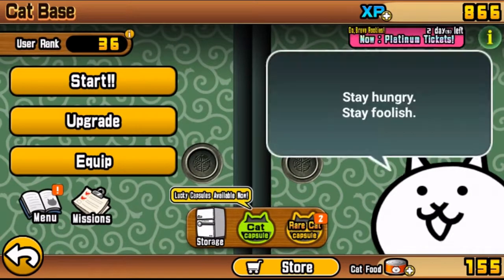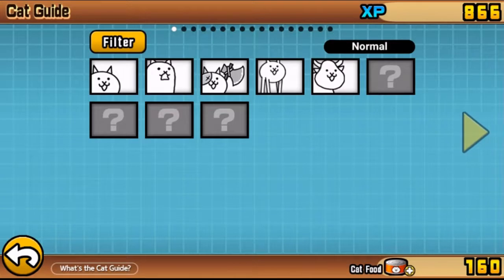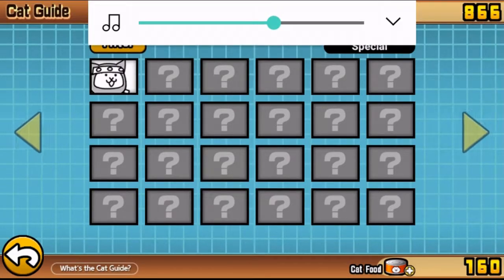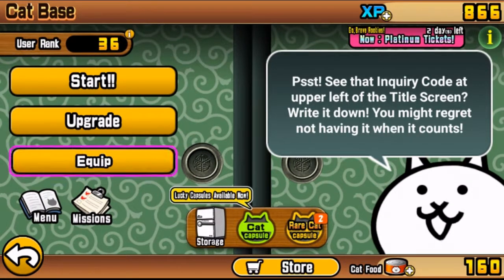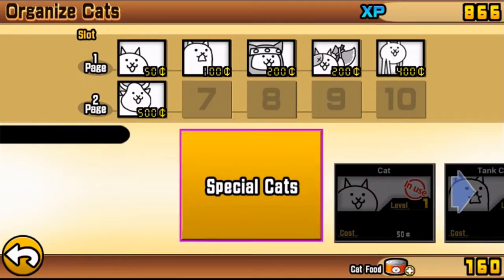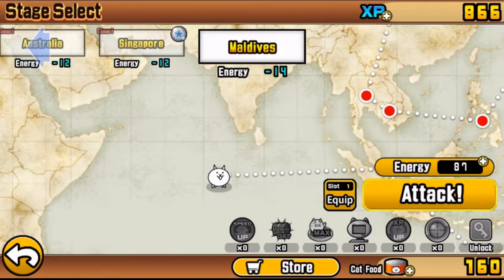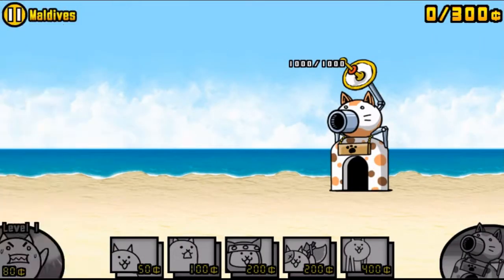Going to go grab cat food for unlocking this cat. Now let me make sure cow cat is equipped - he is not equipped, that would have been extremely bad. The way I like to order my cats is from least money to greatest money, because later on when you're meat shielding, your meat shields tend to be the weaker cats and you have to tap all your cats extremely fast.